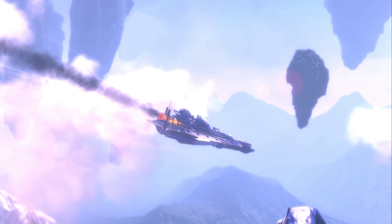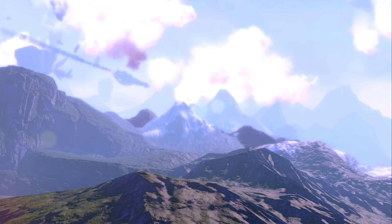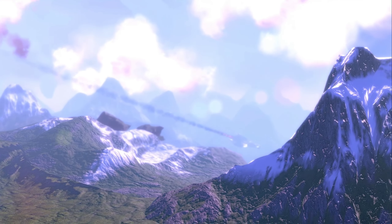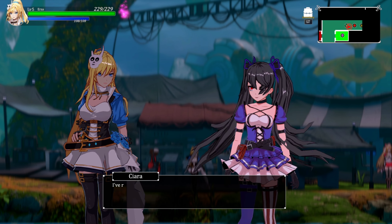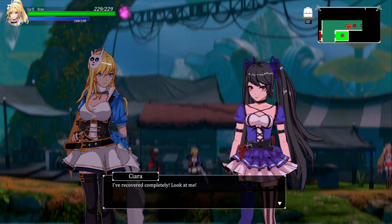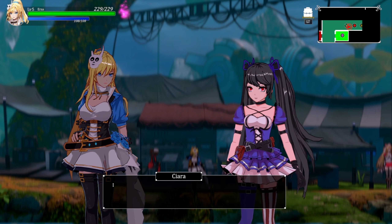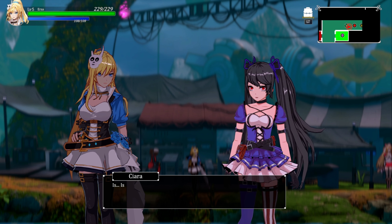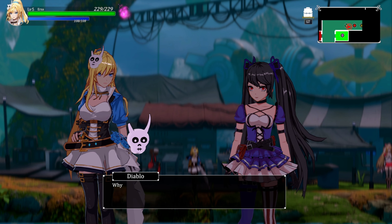Now this is a Metroidvania type game. It does have some 3D cutscenes and back and forth dialogue. There are two protagonists that you play with at the same time — you play with Ezra and Sierra — and you can switch between either one of them on the fly whenever you want.